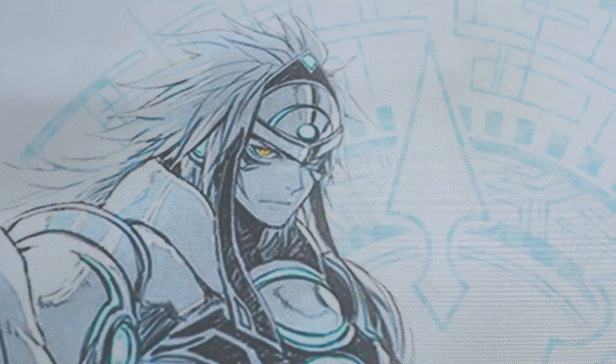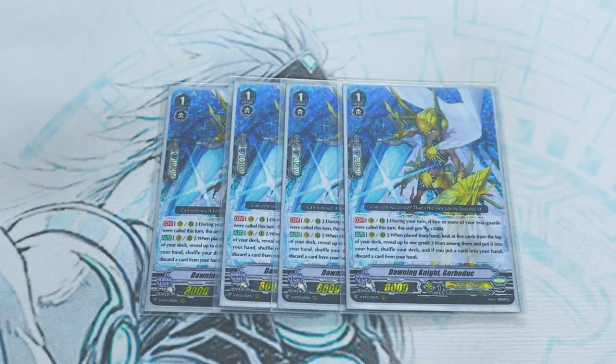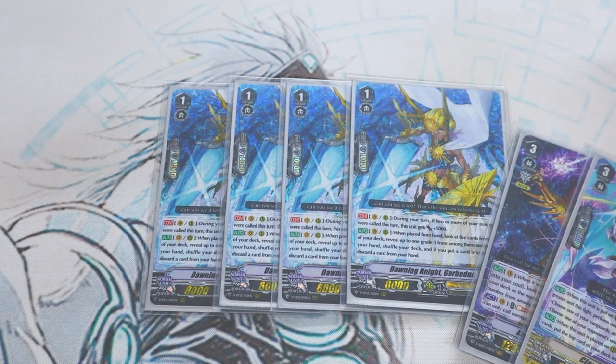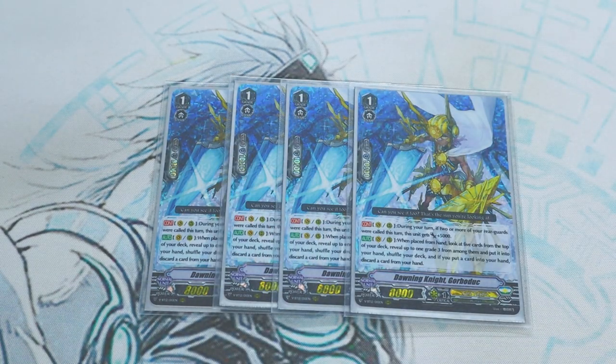Next up for grade 1s, four copies of Gorberduck — pretty much a staple for most V Premium decks. The first skill is if you call two or more things, it gets 5k — van or rear, simple, almost always goes off. The second skill is van or rear when placed from hand: you look at the top five cards of your deck, search for a grade 3, add it to your hand, discard a card, and shuffle. You really want to be on Agravain as your first grade 3 ride. Gorberduck helps you search out Agravain, Percival, or heal guardians to defend during your grade 2 turn.